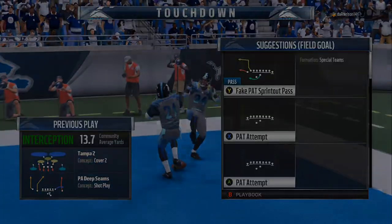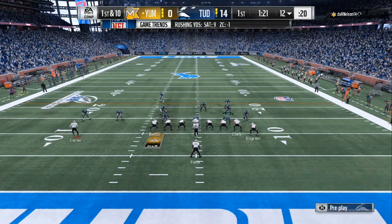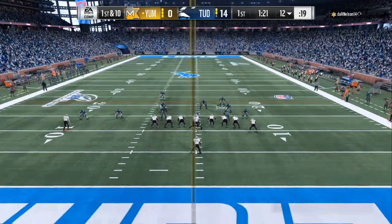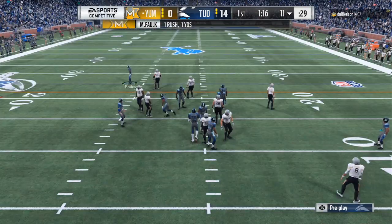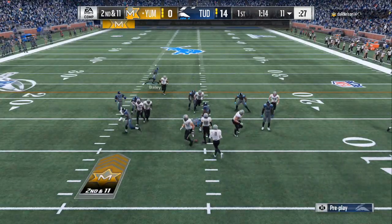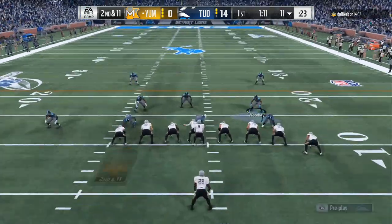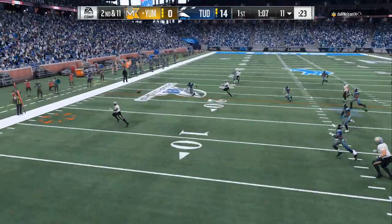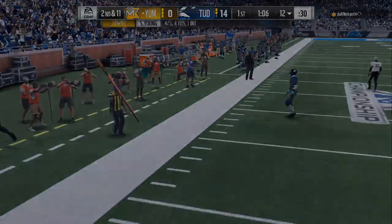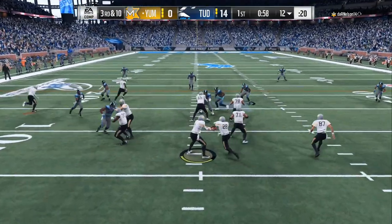Like I said, if you come out in the 3-4 or 3-3-5 and you want to know how to shut down the run and the pass, all you got to do is base align — you don't have to blitz. I know that his guy is lined up on the right side. I'm crashing to the opposite side because when he hands it off, whether it's a trap, inside zone, or any of that, he has to run back to the left side of the field. To make it easier for yourself, in case your user skills aren't up to par, user to the opposite side of your running back.